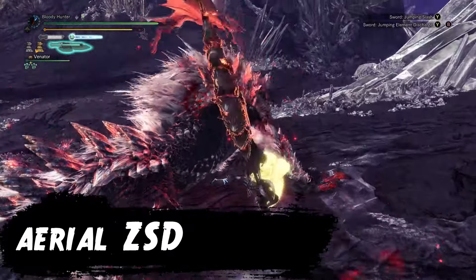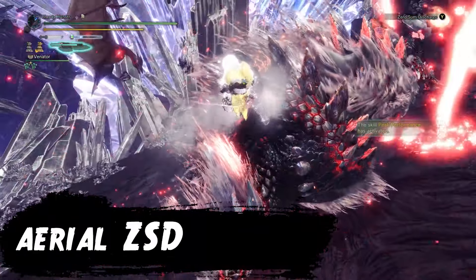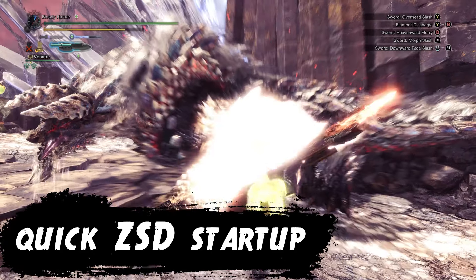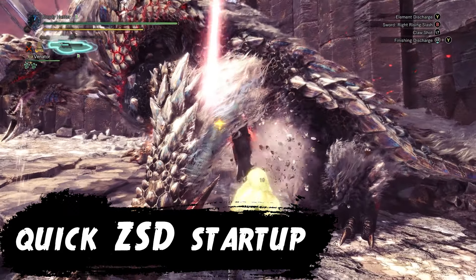Another important skill for this playstyle is Tool Specialist, because once you put your Temporal or Rock Steady Mantle on, you can turn your brain off. If you have Health Boost and a health augment on your SwitchX, you are pretty much unkillable by most monsters if you have decent armor. Repeat until monster dies.